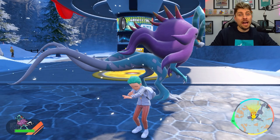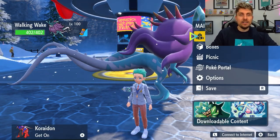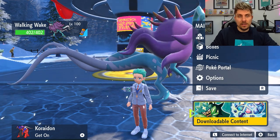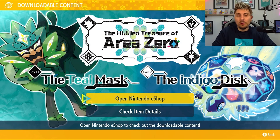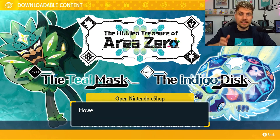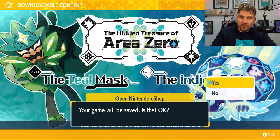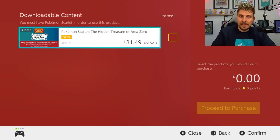When you come back into the game after updating to 1.2.0, you'll see an icon whenever you go into your menu screen. This icon will be the Hidden Treasures of Area Zero. If you click down on it, it will save your game and take you to the eShop where you can purchase this DLC for £31.49 if you're in the UK, and I think $34.99 if you are in the US.